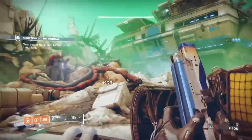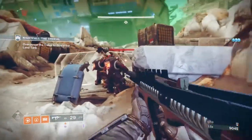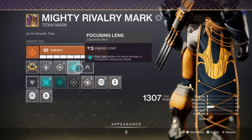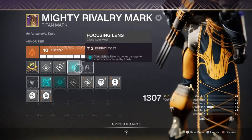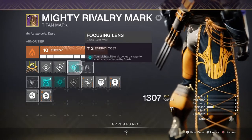What if I was to tell you that there was a mod that would enhance your light subclass ability against anyone or anything affected by stasis? That's where the Focusing Lens perk from the artifact comes into play. This is a mod that I'm very surprised not many players, especially PvP players, are flocking to. The mod states that your light abilities do bonus damage against combatants affected by stasis, and this effect is a 25% damage boost from the moment someone is afflicted.